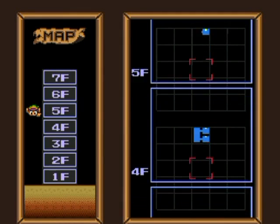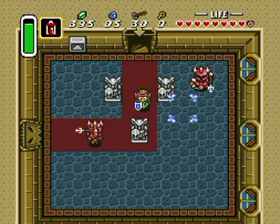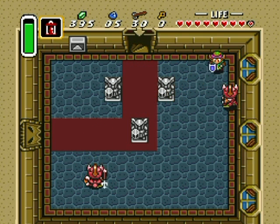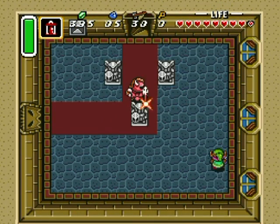Yeah, it has seven floors. I don't know why it's not showing the first floor though, because isn't that the ground floor — where all the soldiers were and where we rescued Zelda the first time? Shouldn't that have been mapped? Well, it's going to be mapped anyway when we get the map later.